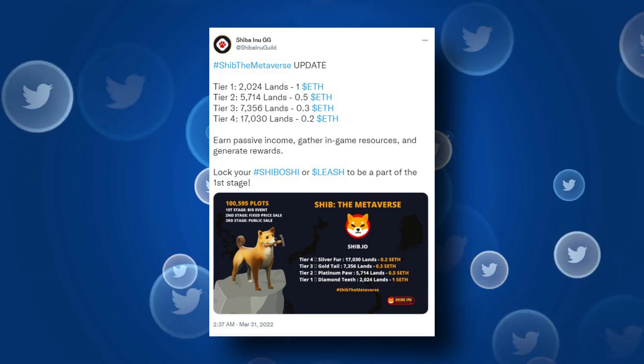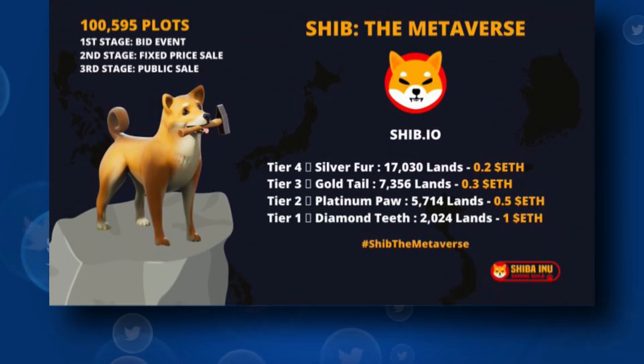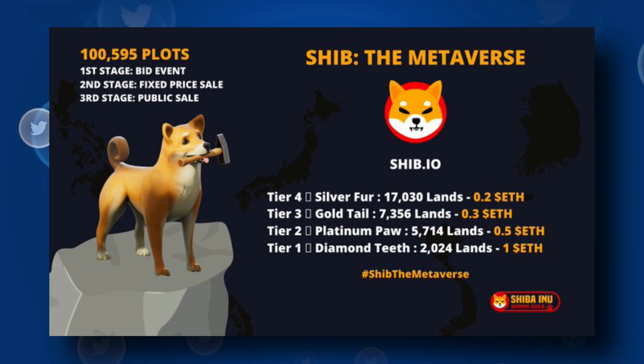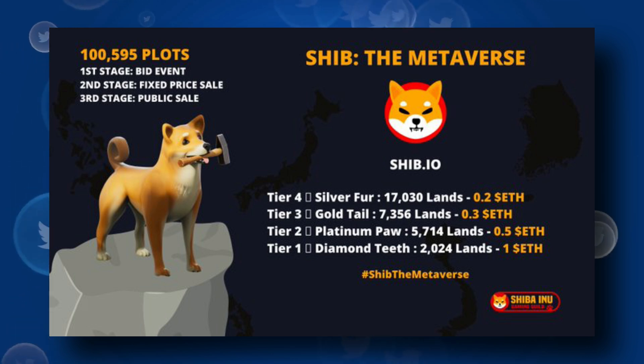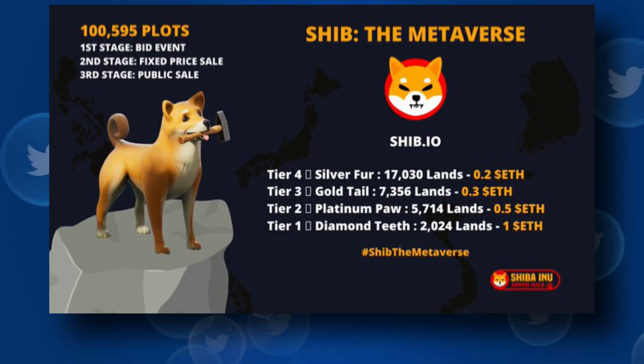The metaverse's four tiers include Diamond Teeth, Platinum Paw, and Gold Tail, with 5,714 and 7,356 land plots making up tiers two and three respectively, and 17,030 land plots. Silver Fur is the tier with the most land.